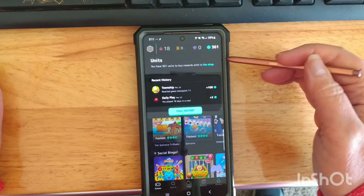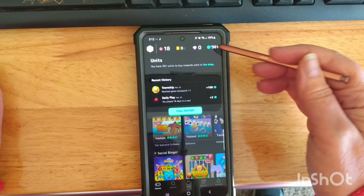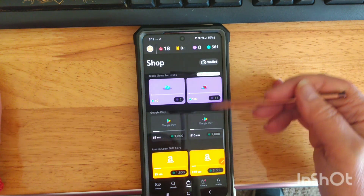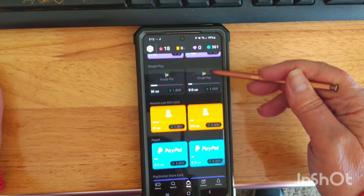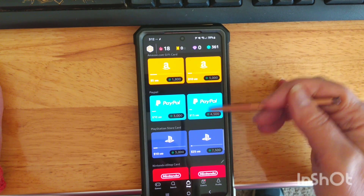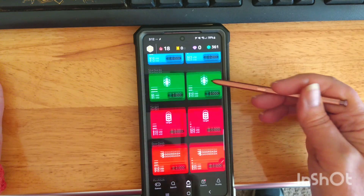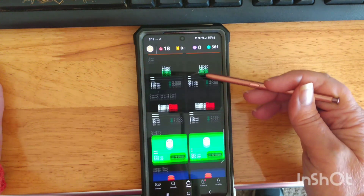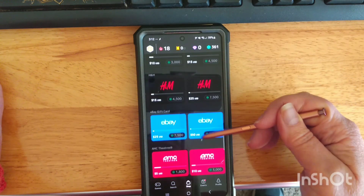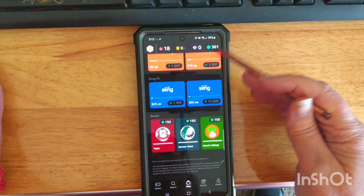They also have different levels of games as far as how many units you earn, and they refer to it as fast, faster, fastest, or hyper. And there's always a boosted game as well. If you're willing to play the boosted game, you can earn a lot of units. Up in the top right-hand corner, those are the units that you're trying to collect.